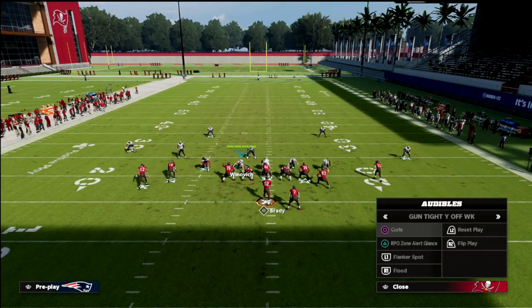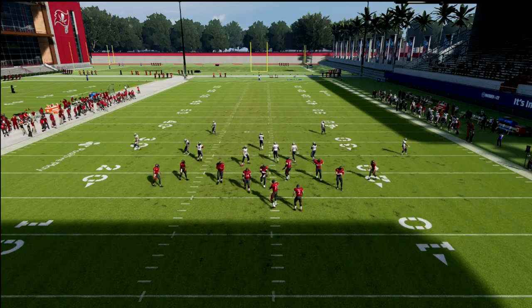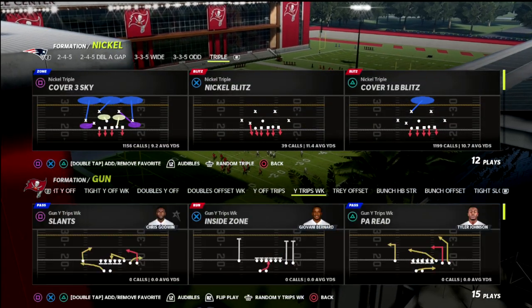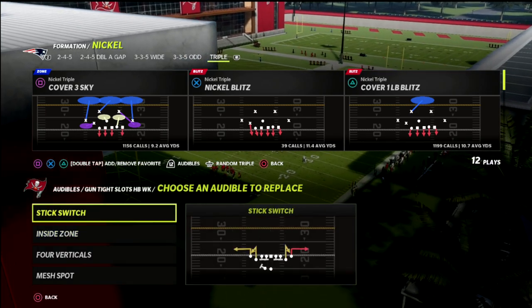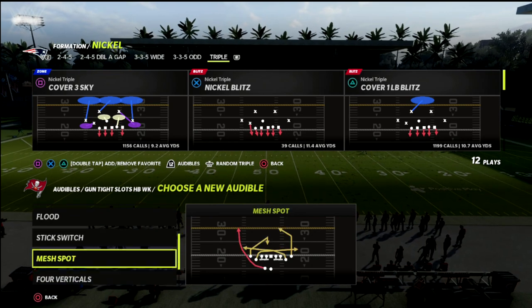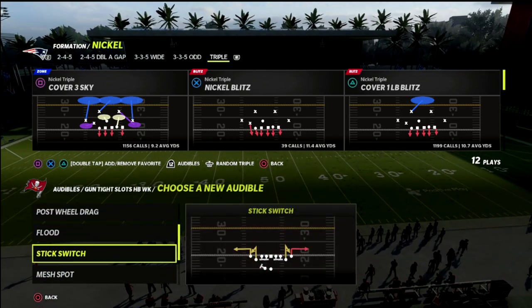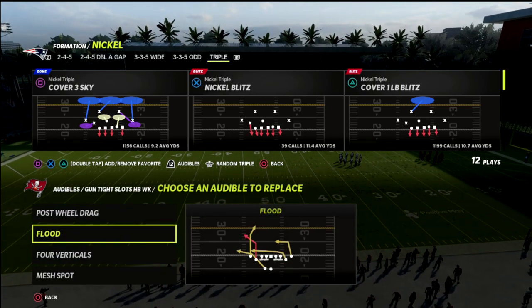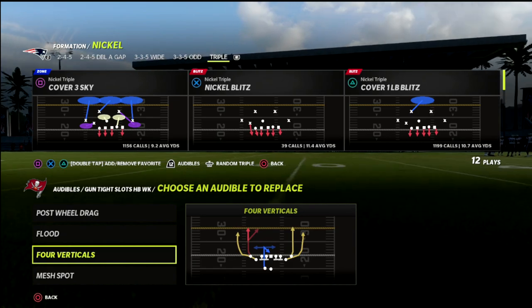Now let's look at another formation popular in two-by-two compression: tight slots in the Bengals playbook. The reason I'm using the Bengals playbook is they have post wheel drag, mesh spot, and flood — significantly powerful post routes from outside receivers on both sides of the formation.